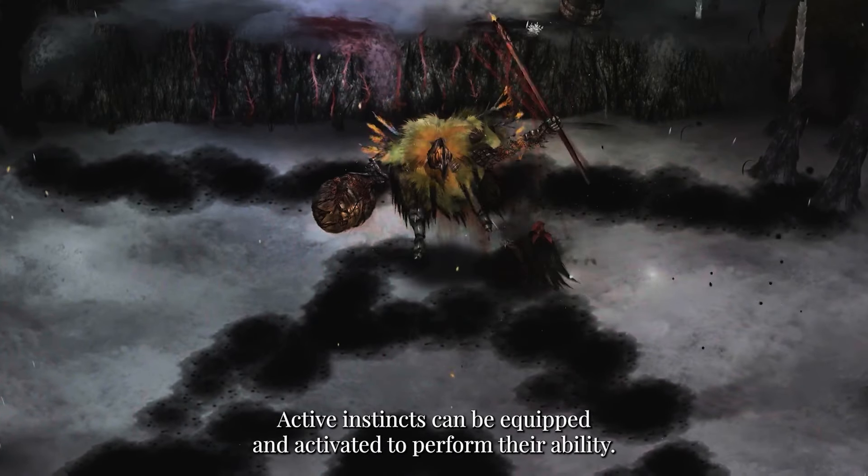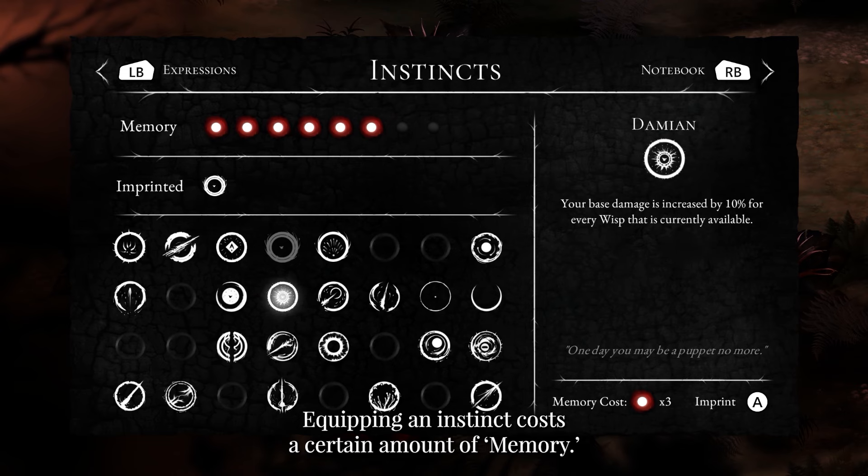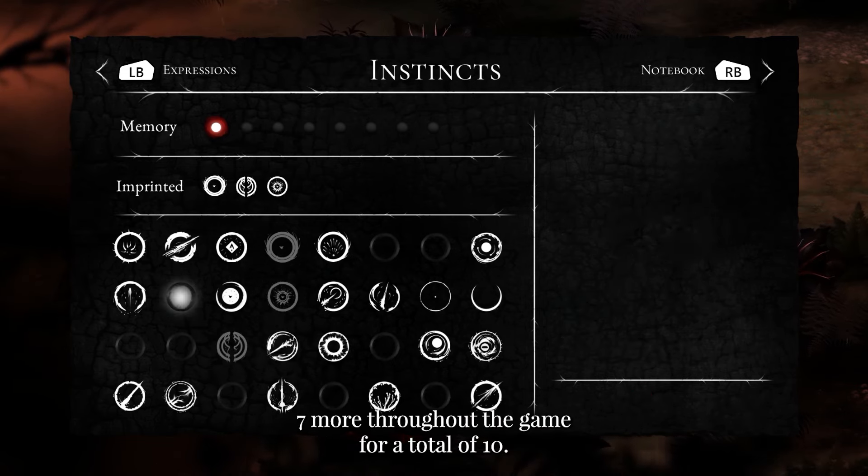Active instincts can be equipped and activated to perform their ability. Equipping an instinct costs a certain amount of memory. You will begin with 3 memory and can gain 7 more throughout the game, for a total of 10.